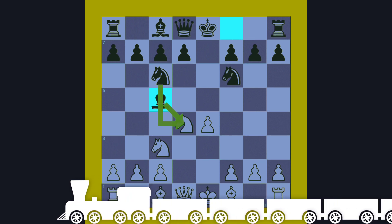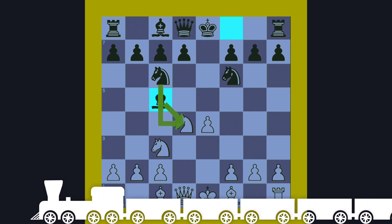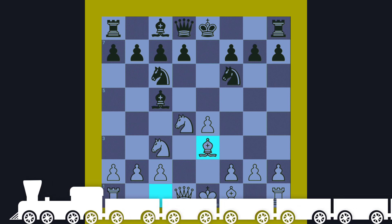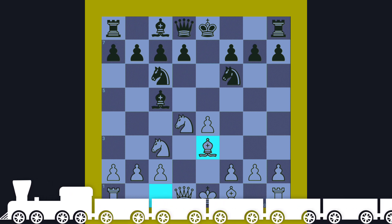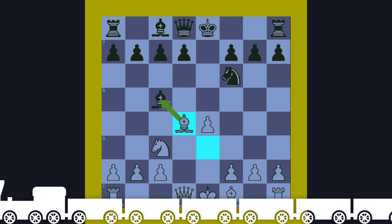After the Knight takes the pawn, black plays Bishop to c5, developing the minor piece, controlling the center, and attacking that center Knight. White plays Bishop to e3, developing the minor piece, supporting the Knight, and controlling the center.